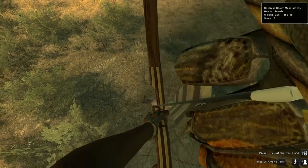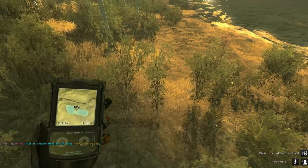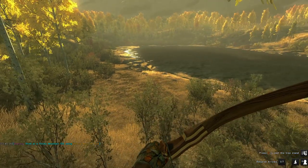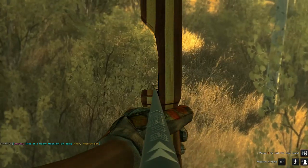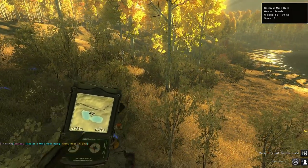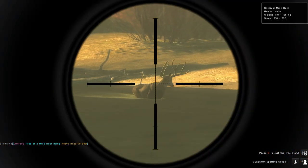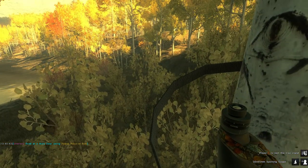Alright guys, we have made it here to the tree stand. Even though we don't have anything special when it comes to elk, we do actually have something semi-interesting right here. On the other side of the lake, we do have a pretty nice looking mule deer. He's 210 to 235, so he isn't huge, but he isn't small either.